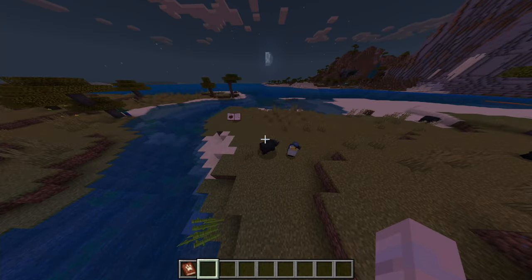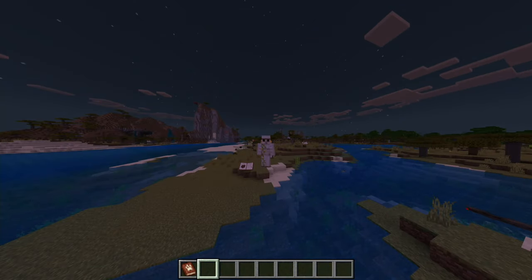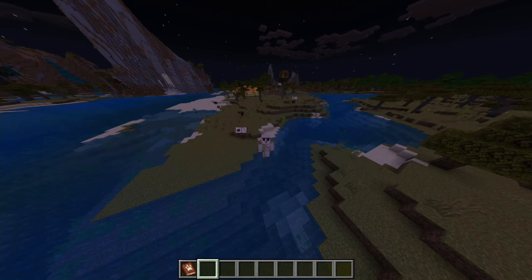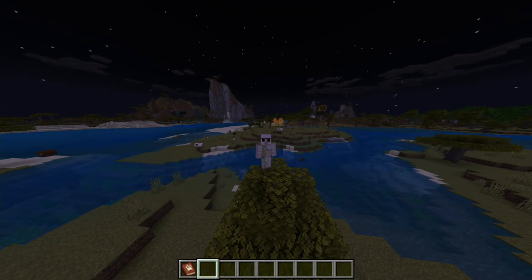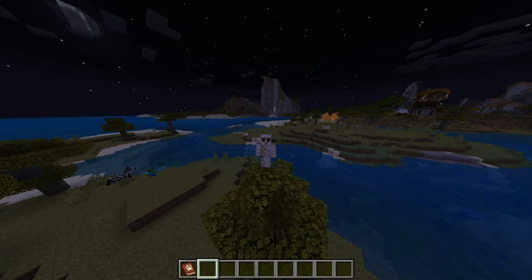The animals seem quite nice, even though we didn't see them all. They've got their own animations, properties, drops, foods, and functions. This could add really nice ambience to your world. I give it a seven out of ten — really good ambience, not a ton of unique functionality, but will add a lot of wildlife to your world so empty biomes will feel much more full.